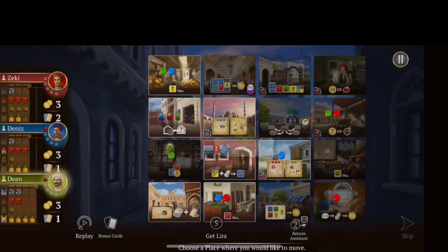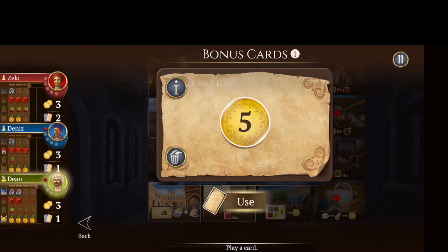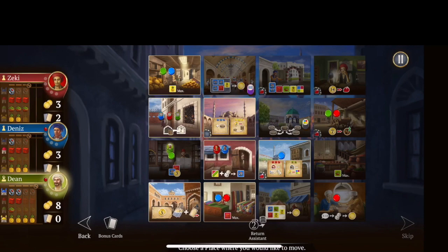My turn again and I'm actually not in bad shape. I can show you how the bonus cards work — you can play these bonus cards at any time. If you have questions on what they do, just hit the I button. This one says 'gain five lira,' so I'm going to use that card just to take the money. Then that card goes to the top of the stack there, so if I take the caravansary spot, I'll be able to take the card that's face up there or get a face-down card.